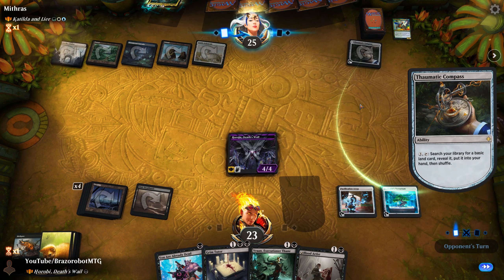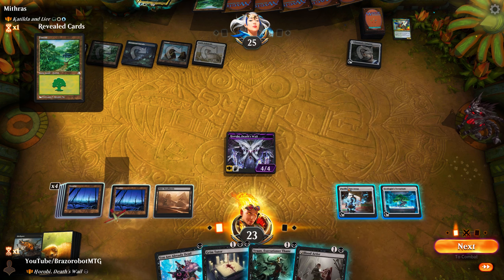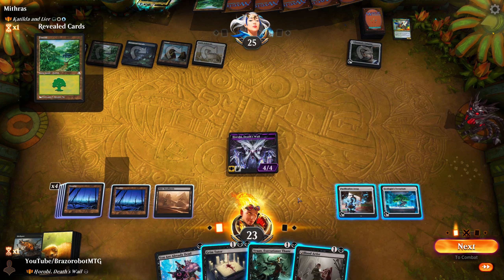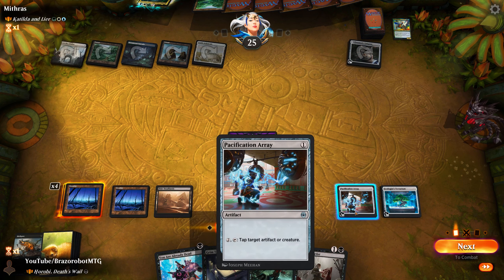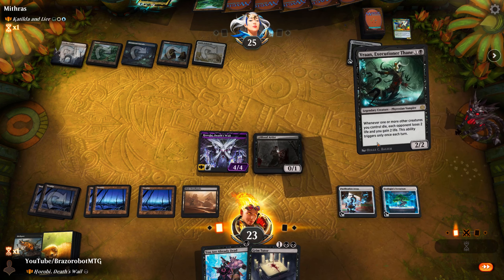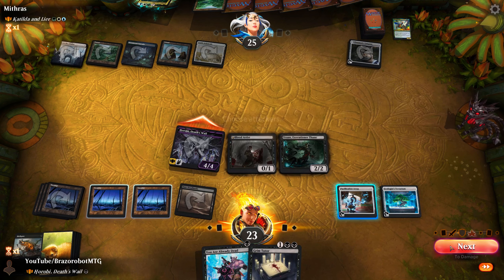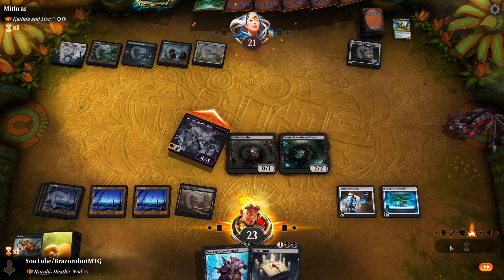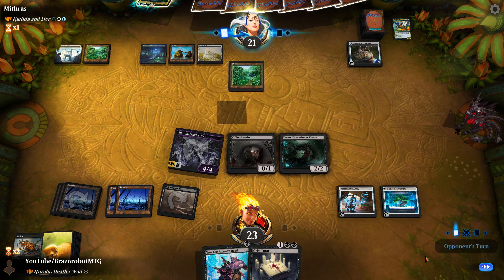I'm trying to keep these videos short and to the point — show you a good deck tech, show you a good game, and then move on to other commanders. Right now we don't have any targets for our removals, but we can use Blood Artist. We have Pacification Array and the Terrarium, so as soon as our opponent plays something, we attack for four and we're going to keep their threats off the board.